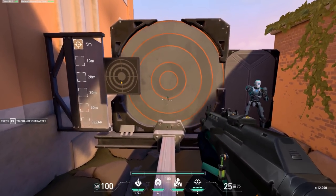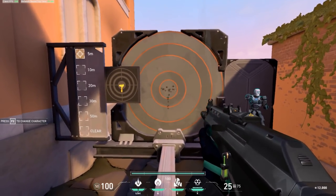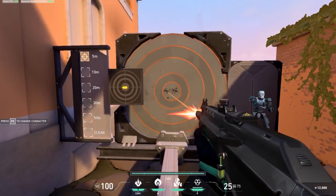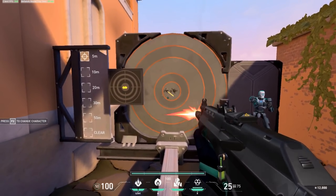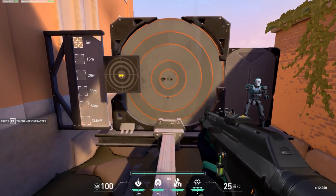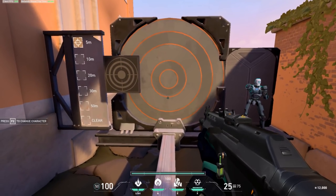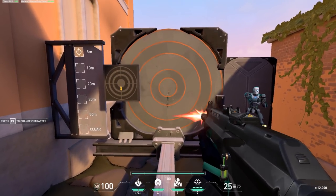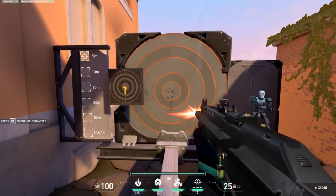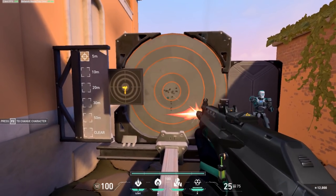Once you've mastered the first 9 bullets, it's time to learn the side-to-side recoil that occurs after the 9th bullet. This sway is semi-random: it always first moves left, then right, then back to the left — but the randomness is in how fast it moves and how soon it changes direction. Fortunately, Valorant's developers added a visual aid: while spraying, the barrel of your gun sways in the direction it's spraying — the barrel moves left when spraying left, and right when spraying right.